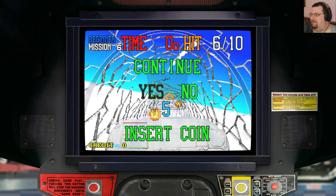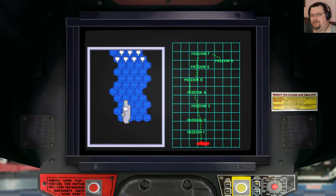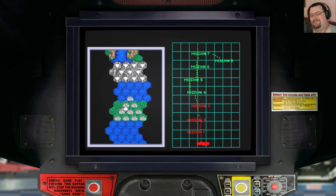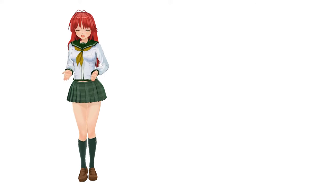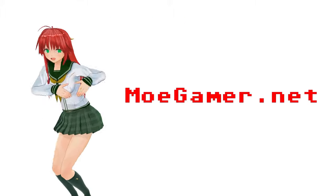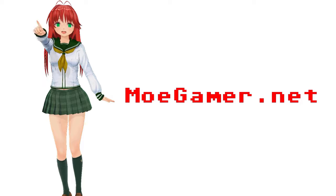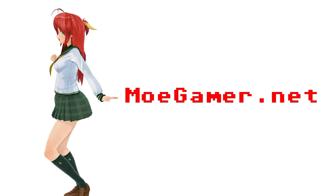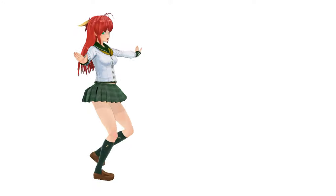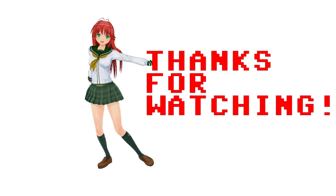Anyway, that is G-Lock Air Battle — originally for arcades by Sega, and now available on Nintendo Switch as part of the Sega Ages collection. Thank you very much for watching and I'll see you again next time. If you enjoyed this video, please help out the channel by leaving a like, a comment, and subscribing. Be sure to check out moegamer.net for new articles on Japanese and Japanese-inspired video games every weekday, and check the archives to see if your favorite game has had a deep dive. If you'd like to support the site directly, please consider becoming a patron or buying me a coffee — links are in the video description.